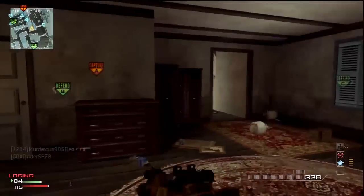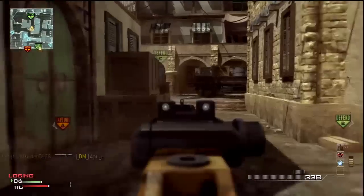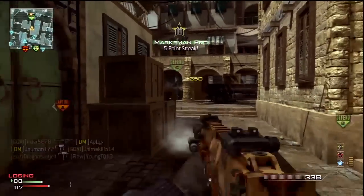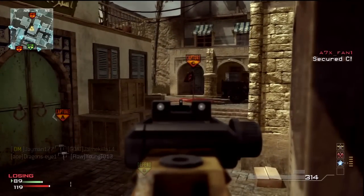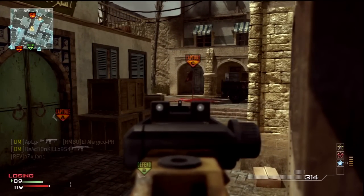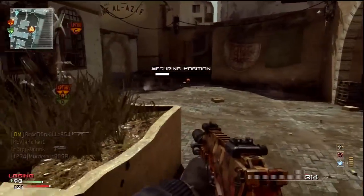...and hold down those two flags for the remainder of the game, the enemy is going to be forced to spawn at A. The only way they can actually get to C is if they run to the far outside opening by B — as soon as you run past those chickens and go straight ahead into that building, that's the only way they can get to C.